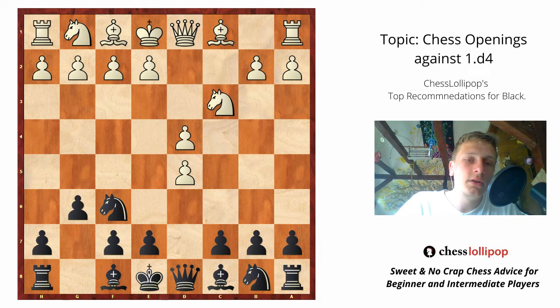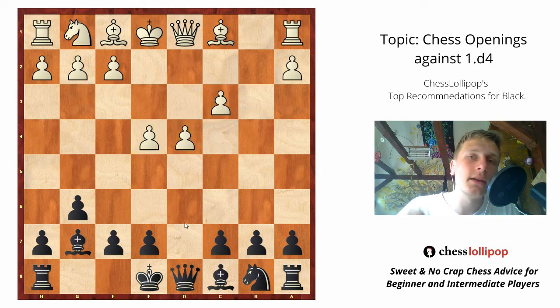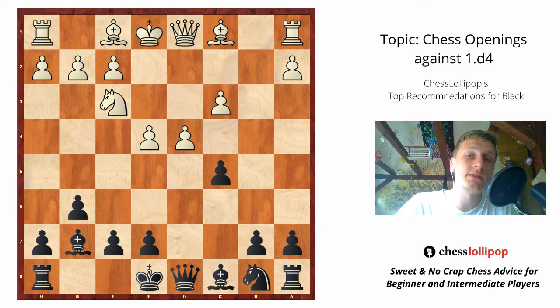The main move here is taking on d5. Black takes, then e4, Nc3, Bc3, Bg7, and right now we have a typical Grünfeld structure where white has a strong pawn center, and our role is to attack the center and prove it's weak — that's the plan for black. To attack it, and if black can weaken this center, we have a success. White of course wants to maintain this center, maintain the space advantage, and then slowly improve. After Bg7 and Nf3, a very important move is c5. C5 is seen in almost any Grünfeld line, and it's a very important move to attack white's center and put pressure on it.